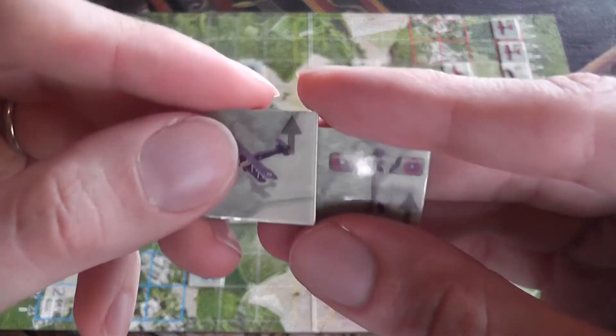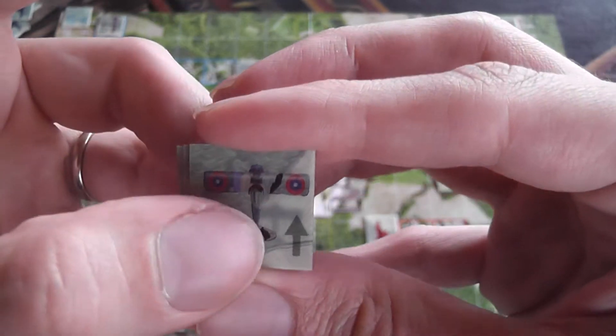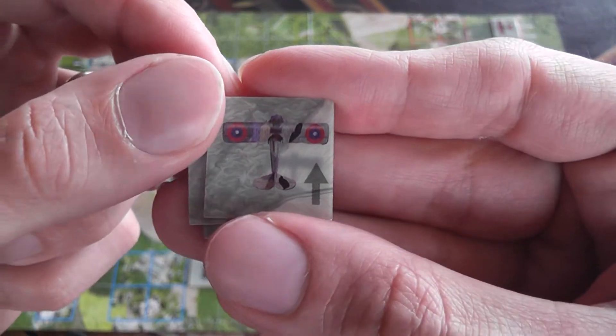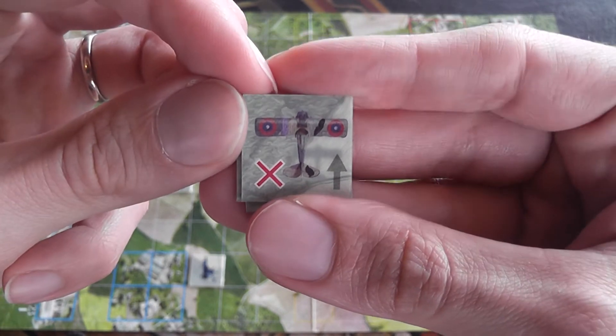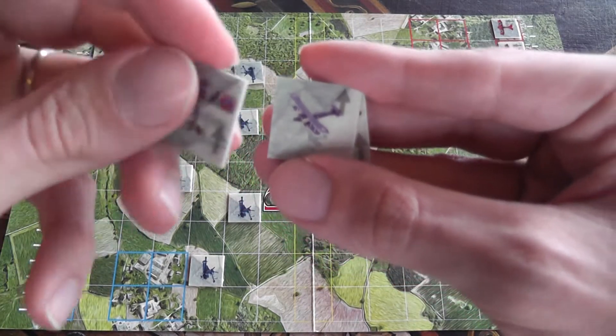There are balloons, bombers and fighters. Each unit has an arrow indicating the facing of the unit. Also, each unit has two sides: one when the unit is in good health, and the other to indicate that the unit has taken a hit. A unit that takes a second hit is removed from the game.